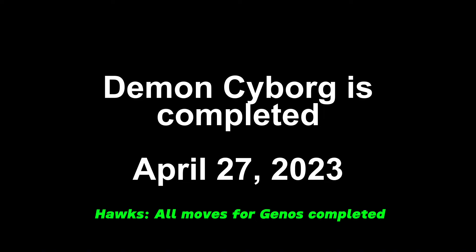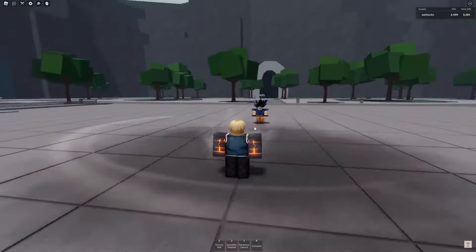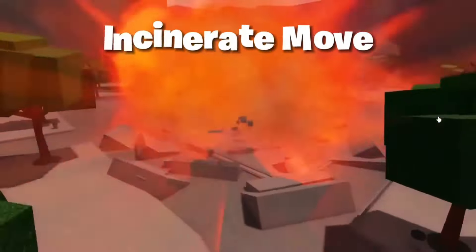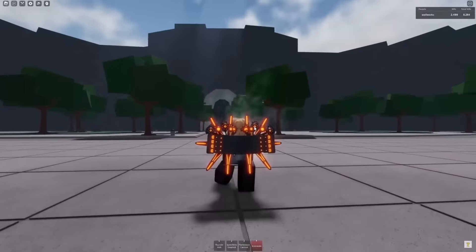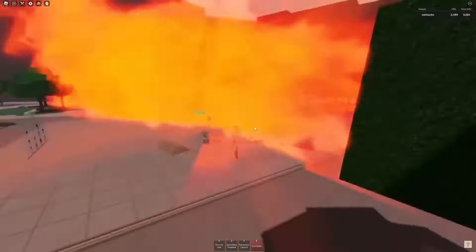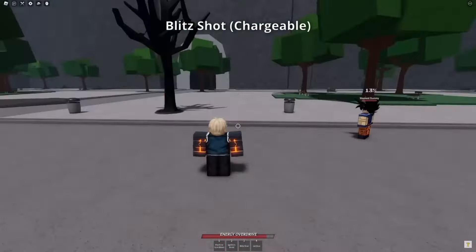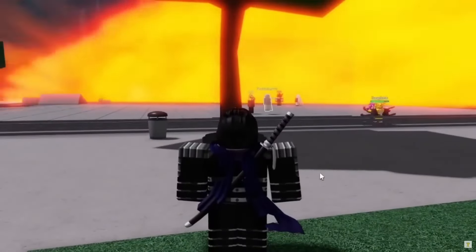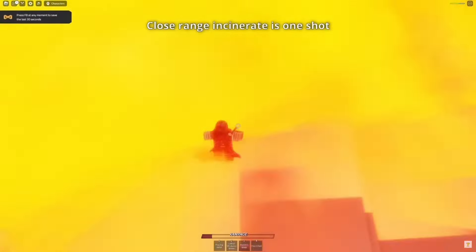The Demon Cyborg moveset was finally completed after a long two-and-a-half-month wait. Its final move was the largest attack in the game to date — don't quote me on that, but I'm pretty sure. The free Cyborg release was probably one of the worst times to play the game in its history, since you couldn't join any server without an Incinerate going off every 20 seconds. A new character also got introduced in the same update — Speed of Sound Sonic, just called Sonic at the time, who would later be renamed to Deadly Ninja. We were fortunate to get two attacks on release.